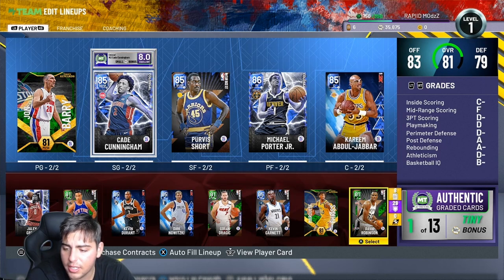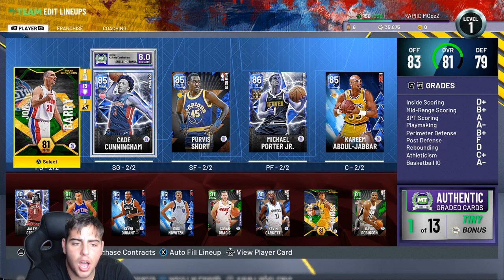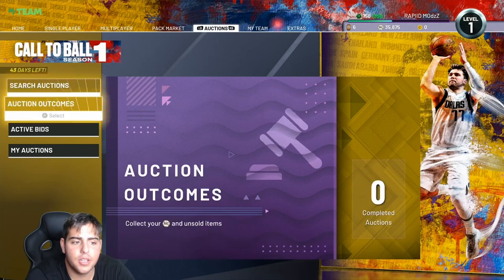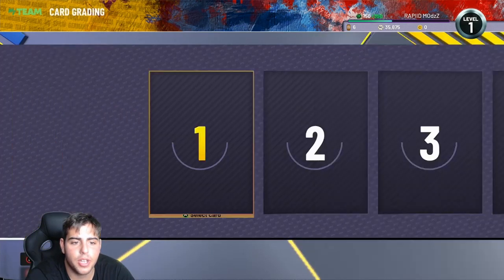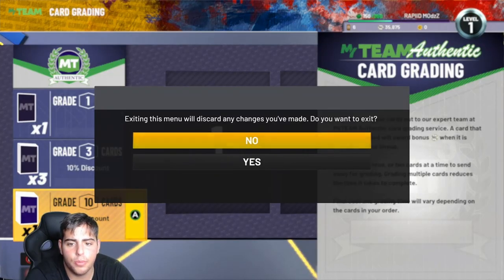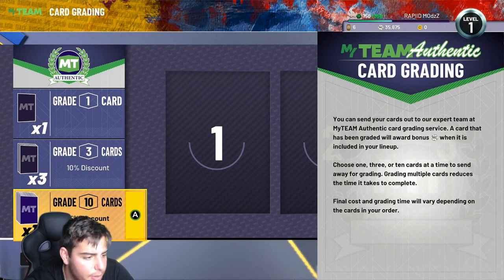Pretty much, graded cards only seem to give MT boosts — I don't think stats upgrade. If you have 13 authenticated cards, I'm about to throw in these 10 cards right now at 250 MT apiece. We'll show you in the next video. But other than that, that's all we got for the vid — hope you guys enjoyed. Let me know what packs you think. Have a good one, peace.